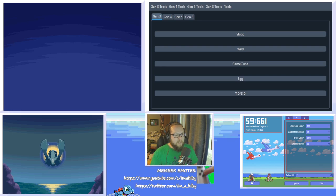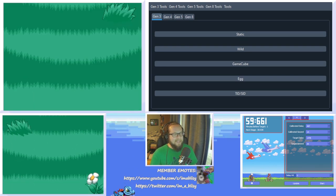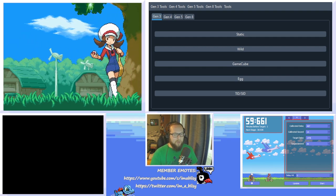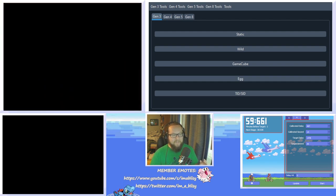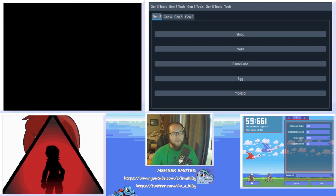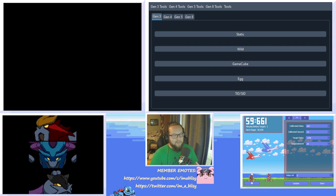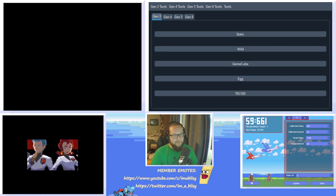Second, if you want specific spreads to be shiny, you need to RNG a Trainer ID to make that spread shiny. Something like a 5 IV Pokemon can be shiny with multiple different Trainer IDs, but the odds of you randomly landing on one to make that specific IV spread shiny is pretty rare. So if you want a Legendary or a Static encounter like the Legendary Beasts or Ho-Oh and Lugia to be shiny with specific IVs, you're going to need to do this. And last but not least, you can RNG just a fun custom Trainer ID, like your birthday or a meme number.